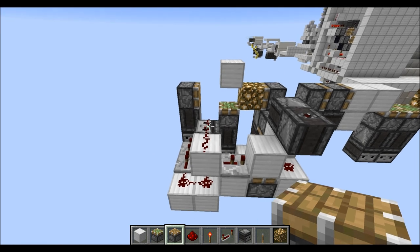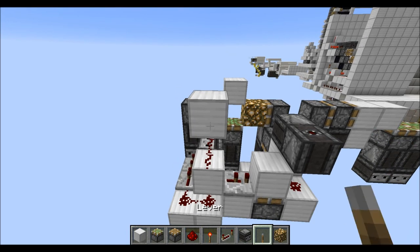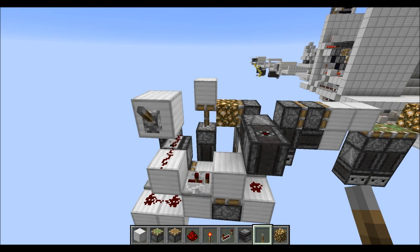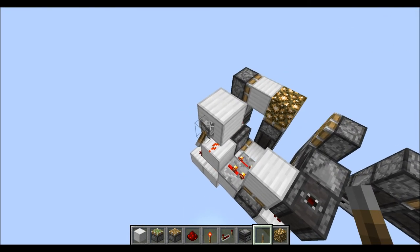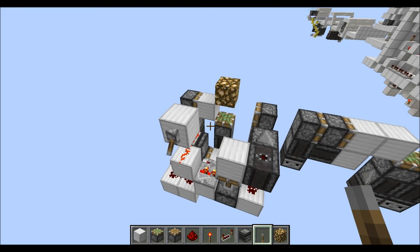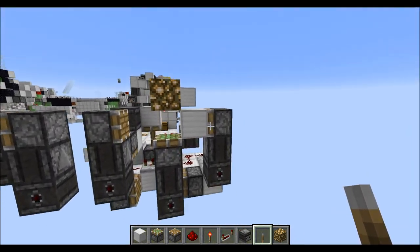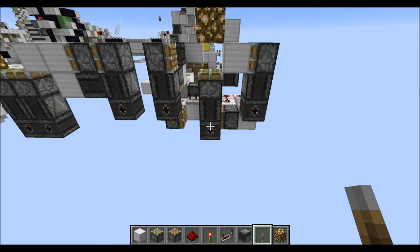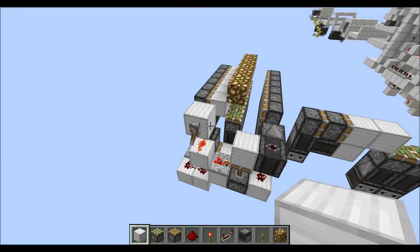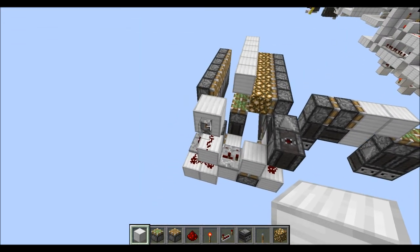This line here is essentially our input line, so let's quickly put a block up here and power it. And as you can see, that's the 1-wide version completely built. After that, the next step is copying this layout over until you have the length you want. And you should end up with something like this. Very simple, very straightforward.